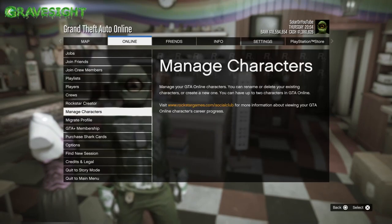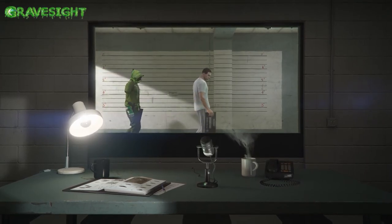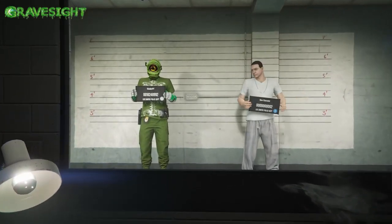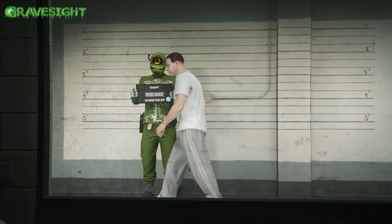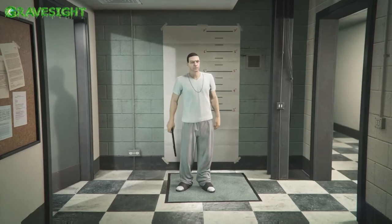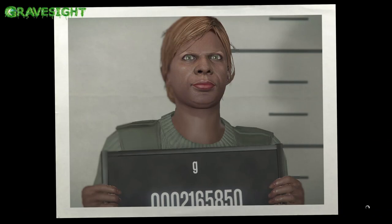We're going to hit online and go into manage characters. We'll need to go ahead and create a female character if you don't have one at this time. Also, as a disclaimer, we're going to be losing our second character too because this glitch requires us to delete it after we get our components. Go over to the second character, choose it, and change the gender to female — that alert about transferring your level doesn't matter. You will also need a bit of money to buy clothes in the game.